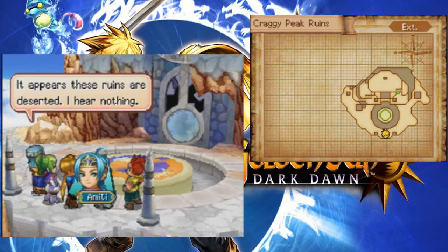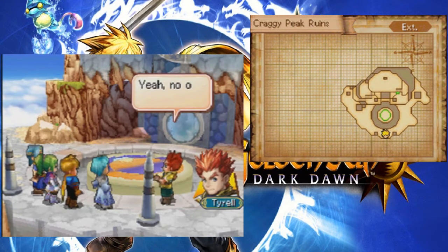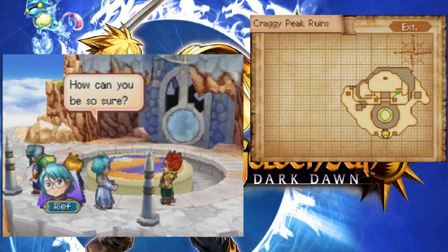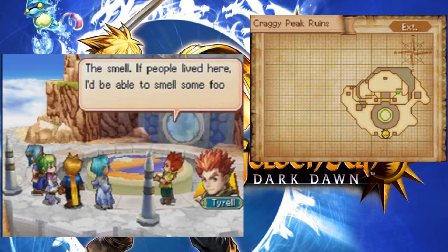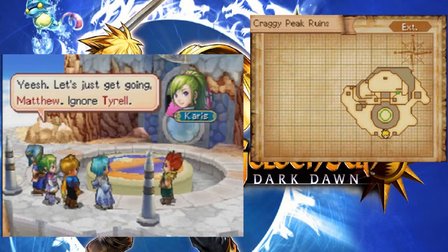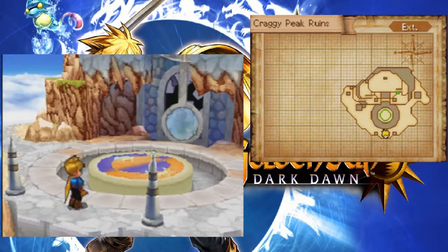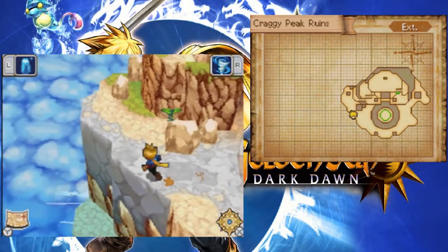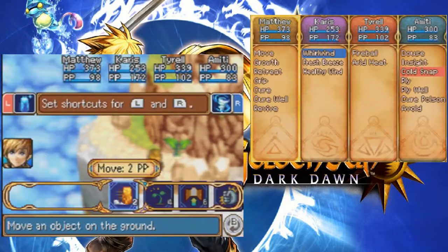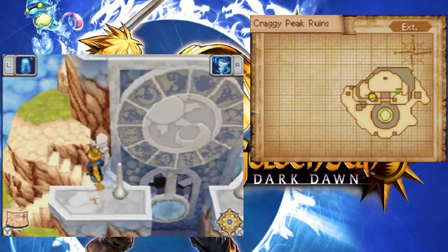It appears these ruins are deserted - I hear nothing. No one lives here. How can you be so sure? The smell - if people lived here, I'd be able to smell some food, but not a whiff. That's just it going, Matthew. Ignore Tyrell. Dude, stand up for yourself - Paris was a little bit of a dick there. Tyrell made an observation and she just blows him right off.